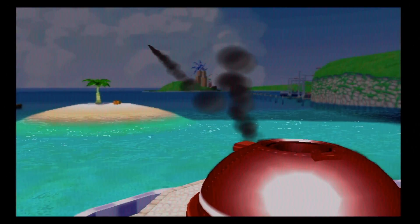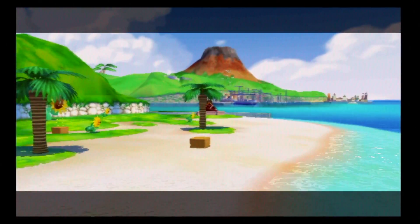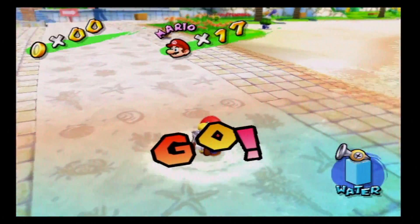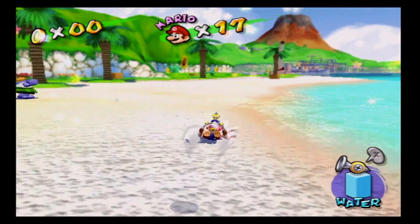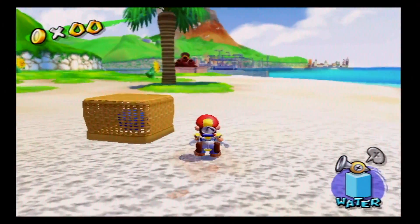Off we go to Pinna Park. Pinna Park is an amusement park filled with a bunch of rides. We're going to actually be staying on the beach for Episode 2, the Beach Cannon Secret. But we have a very, very large task in front of us. There are six blue coins hidden inside of these baskets, and you best bet we need to collect them all.